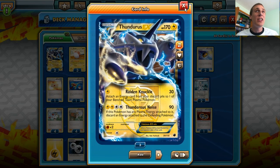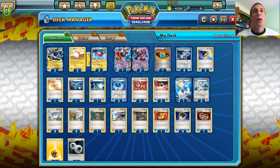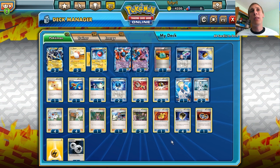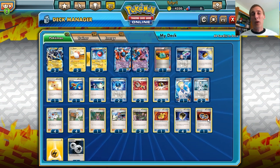We also have Thundurus in here just to get that energy acceleration on the Electrode, because that Electrode needs some energy acceleration — that's why we have the Thundurus. We also run Muscle Band and Silver Bangle, kind of as a last resort. The Muscle Band is more for the Thundurus, but the Silver Bangle is like...